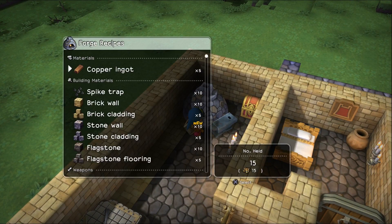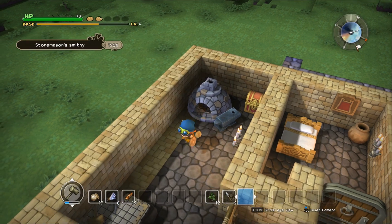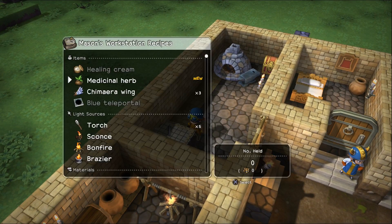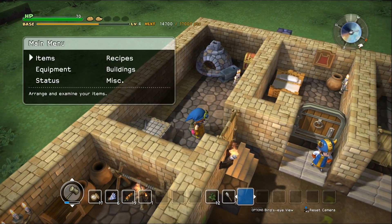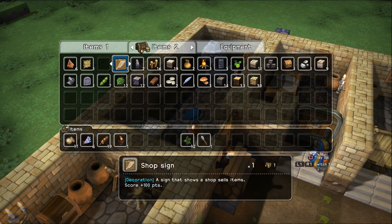It's a little bit small but that's fine too. We have to make it at this bench right here. Not a bonfire — a sconce. Okay, we've got the sconce, and let me go ahead and grab the shop sign too. There's our answer for the shop sign.